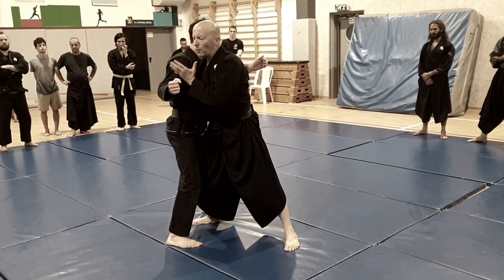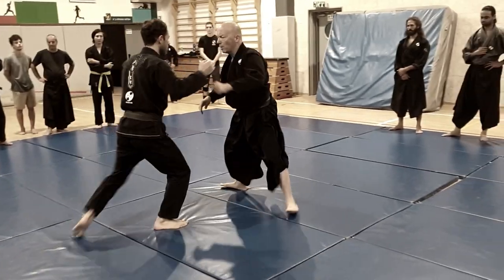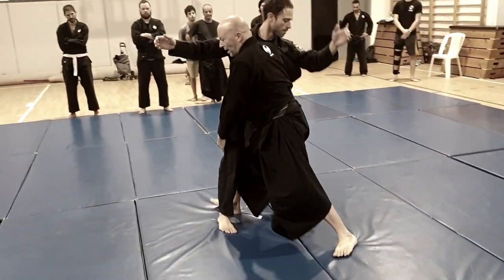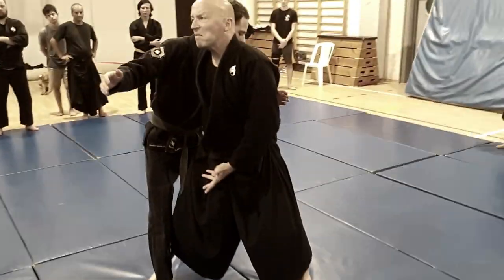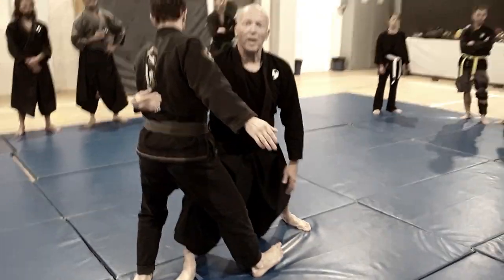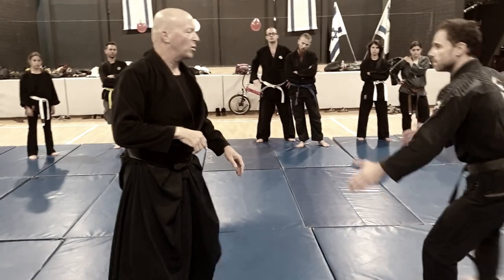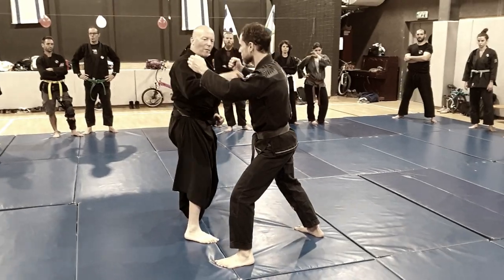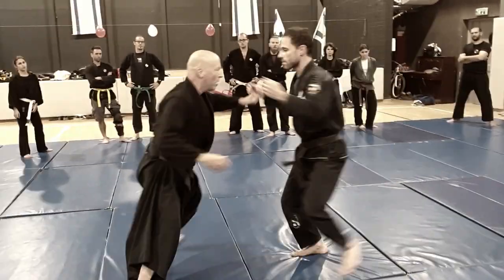Why close this? Because I'm in front of his powerhouse — his back punch. So one, two: get near. Now it's not important whether I do Ko Uchi Gake or not — it doesn't matter. As long as I'm inside, he will not punch me with the cross punch. Because if I'm outside — one, two — he will open my face. One, close this.